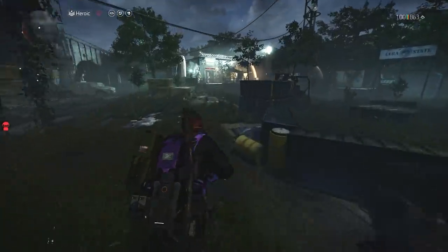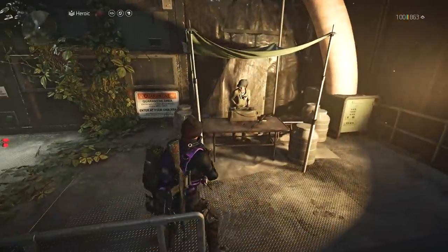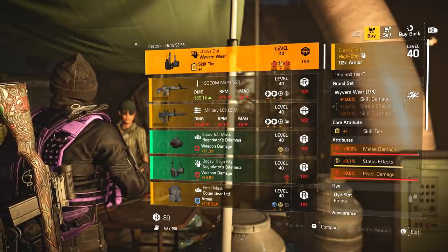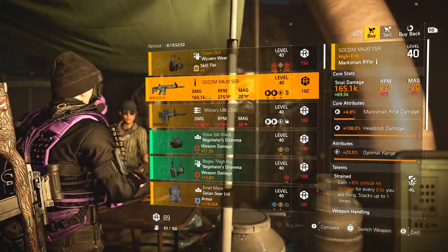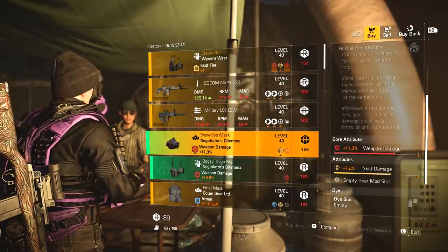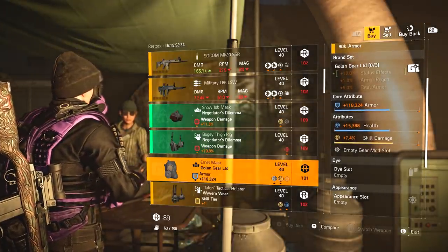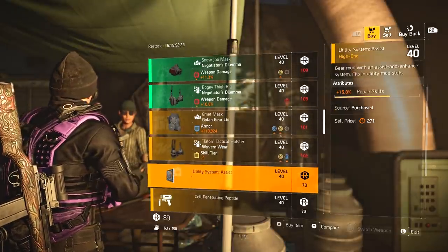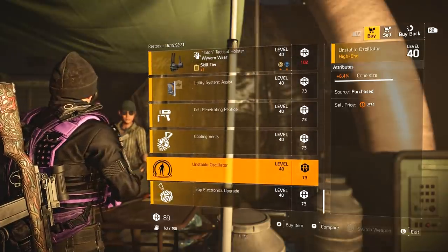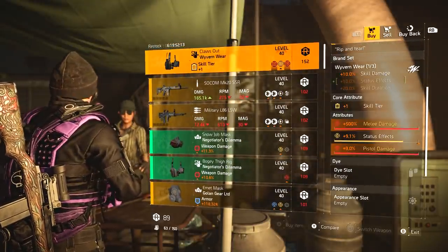DZ East: I just wanted to mention that Perfect Overwatch is a really good talent for skill builds - it doesn't really make much sense to be on Fenris but anyway. Claws Out again with melee damage, pistol damage and status effects - kind of a perfect roll, worth picking up if you haven't already. MK20 - not worth that one. L86 with Bread Basket. Negotiator's Dilemma mask with skill damage. Negotiator's Dilemma holster with weapon damage, headshot damage. Golden Gear mask with skill damage, armor and health. Wyvern Wear holster with status effects and health - that could be used in a build. Claws Out if you haven't got it over the last couple of weeks, pick it up this week.